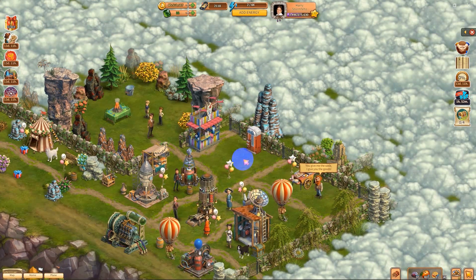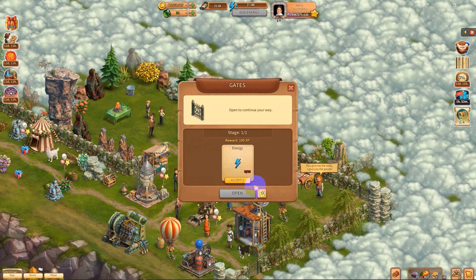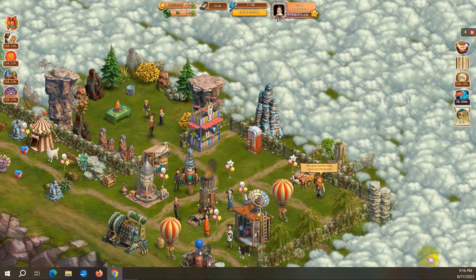'Stay here and don't let anyone near the trees until I put out the fire.' So we have fires to put out. Let's see if we can get in here if we have energy. Let's get it.